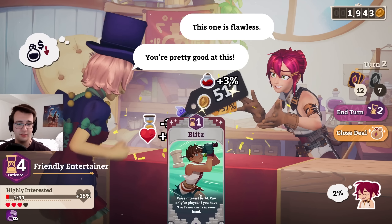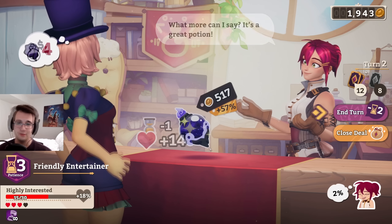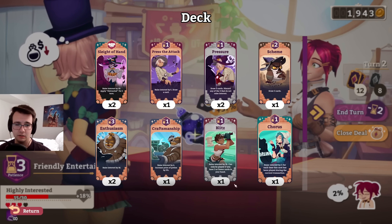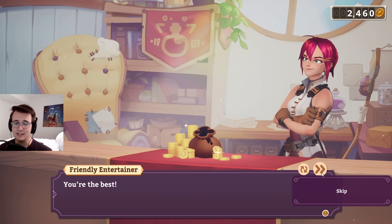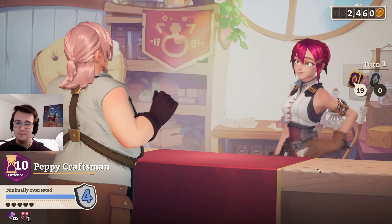I might just close it out this turn. Thing is four stress — so I want to take four stress. I only can play one card to win. How many cards get me 15? One chorus, two enthusiasm. That's it. Let's avoid the 4% stress. Because the thing is, if I draw a stress card, stress cards give me more stress, which is kind of exponential growth.